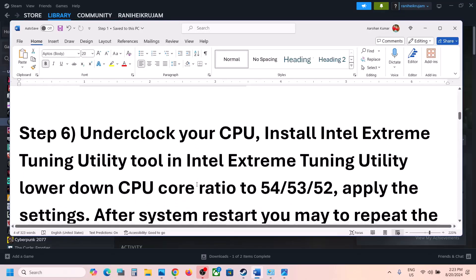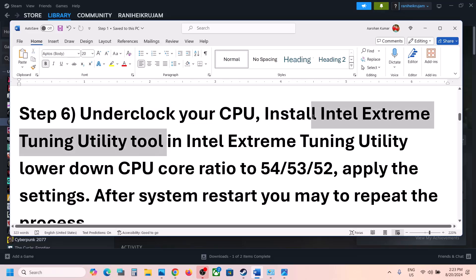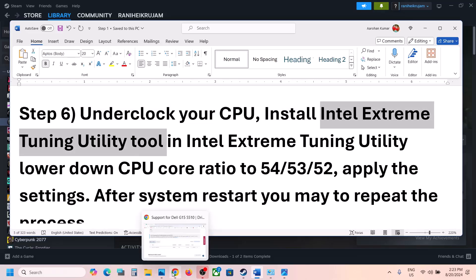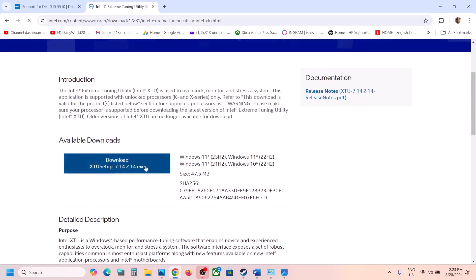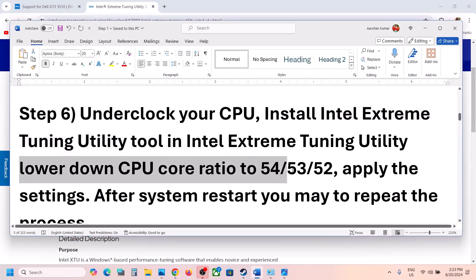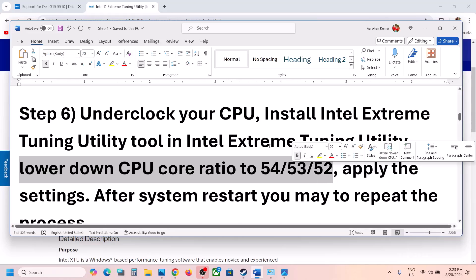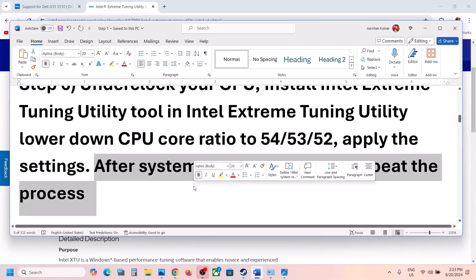The next step is to underclock your CPU. You can take help from your system manufacturer. You can install the Intel Extreme Tuning Utility tool — search for it on Google or go to the Intel website, download and install it. Then lower the CPU core ratio to 54, maybe 53 or 52. This has worked for a few players. Note that when you apply the settings, you may need to redo it every time you restart the computer, then launch the game and check.